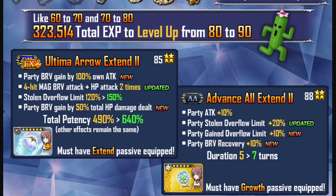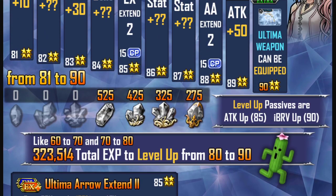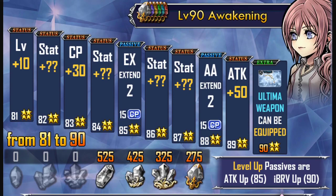So this is pretty much what the C90 Awakening is: you're basically getting a reworked EX ability, a reworked C65, and once you hit Crystal Level 90, your character will have the ability to equip the Ultima weapon of their weapon type.